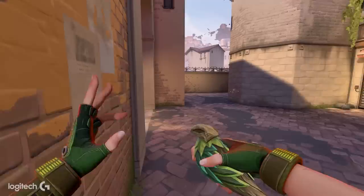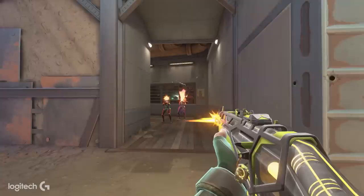Her strength is that if she's in a position to play-make, you can flash for yourself, stun people, and take those fights yourself. Her flash is a little bit broken right now — you can pop it right around the corner and it gets even top-level players. People like playing Sky because it has a balance between supporting your teammates and having that play-making ability, which makes it a lot more fun to play.